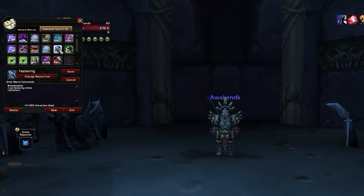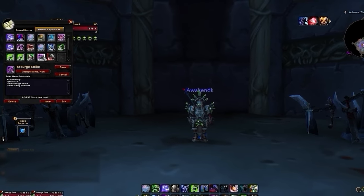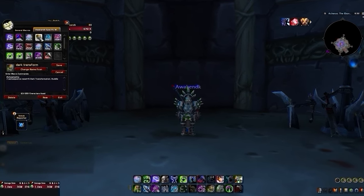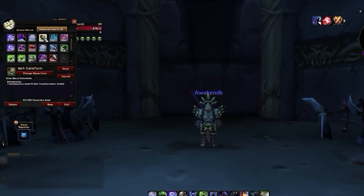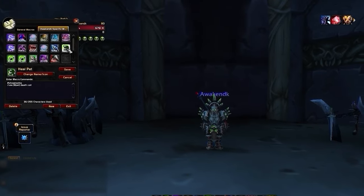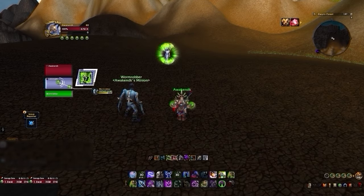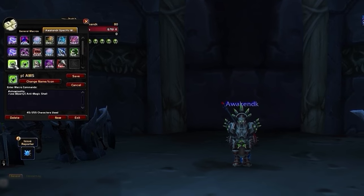If you've played Unholy before, you understand that pet management is imperative to optimize your burst and control. These macros combine pet attack with a few of our primary damaging spells to ensure the pet is attacking the right target at the right time. We also have pet macros for easier defensive play — the most notable requires you to press the macro a second time to activate Huddle for a 50% damage reduction, guaranteeing your pet's safety. Note that pressing Huddle outside of Dark Transformation stuns your pet for 10 seconds, so only use this in Dark Transformation where it converts into a roar-like effect. We also have a Death Coil macro directed at your pet to throw out healing and keep it alive.